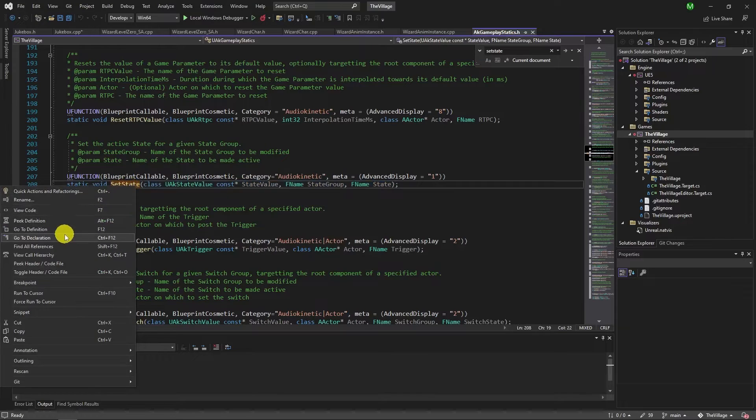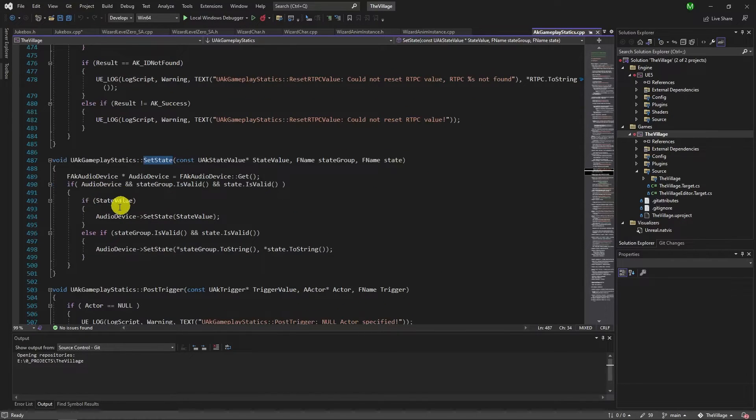Now we look for the setState function in the Wwise header. The SetState function works either with a UAkStateValue or with state group and state name combined. UAkStateValue is Wwise-specific, but the other two are string values. We will use the second approach as it's relatively easier and more comprehensible.